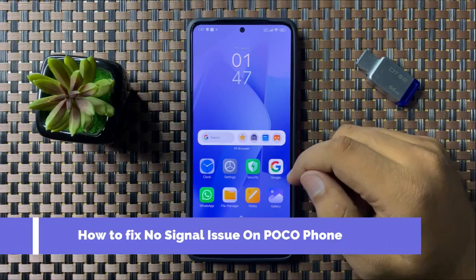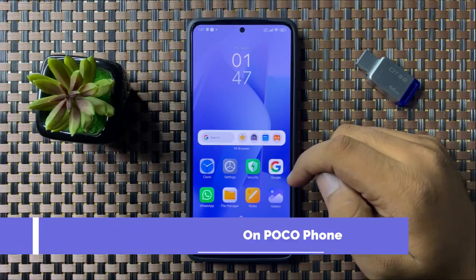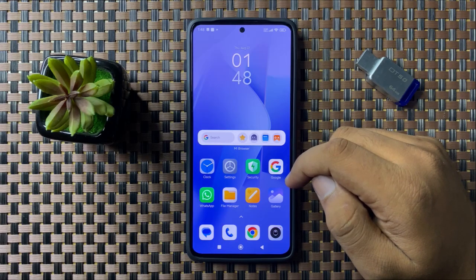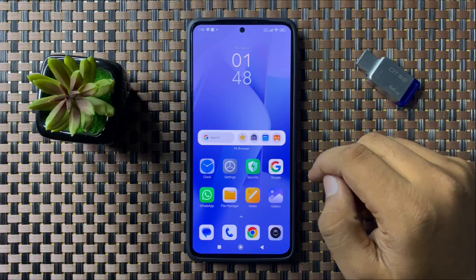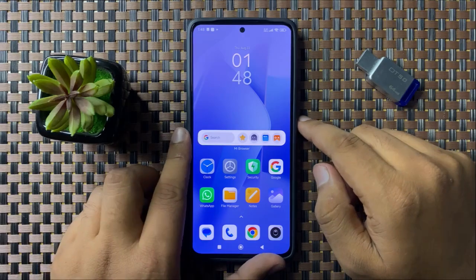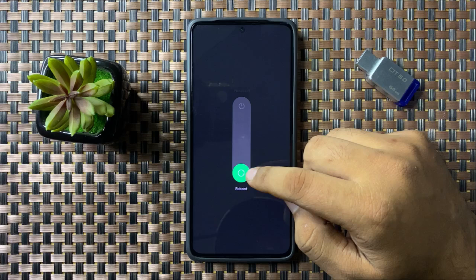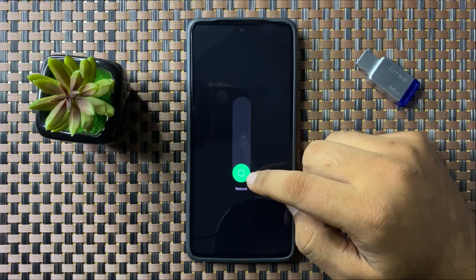Welcome to this video. I will show you how to fix the no signal issue on your Xiaomi Poco phone. To fix this issue, first try restarting your phone. Press and hold the power button, then swipe down the circle, and when the circle turns green you can lift your finger to restart.